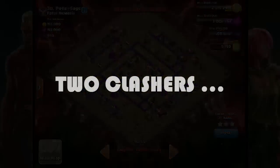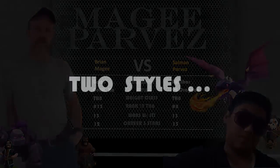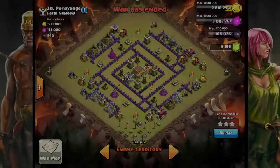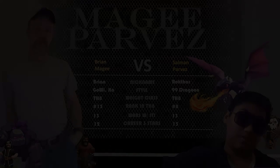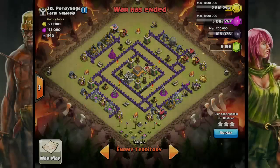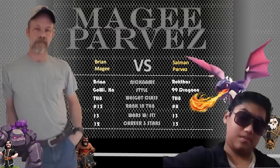Ladies and gentlemen, welcome to the main event! Let's get ready to rumble! All right, welcome to another edition of JTJU Cage Match, where we take a look at a max base and attack it with two different styles with some of our two best clashers to see which style is the best style. In this case, we're taking a look at this max Town Hall 8 base with the moat surround. Is it better for a 99 Dragoon or a Go-Wee-Ho? Our champions, McGee and Pavarez, are entering the arena, so place your bets! Pavarez, you're up first. Let's go!